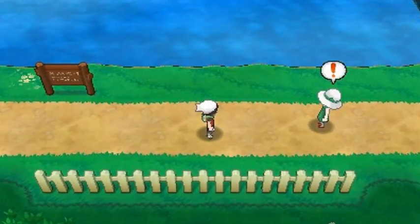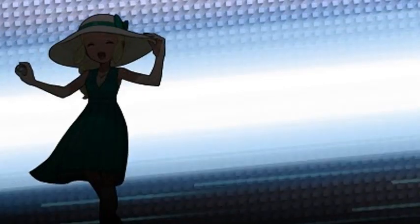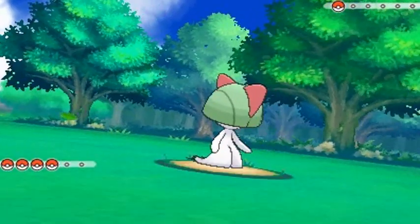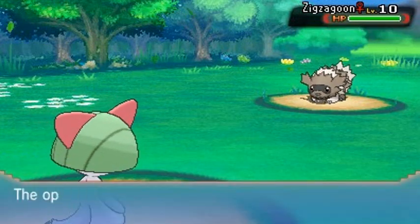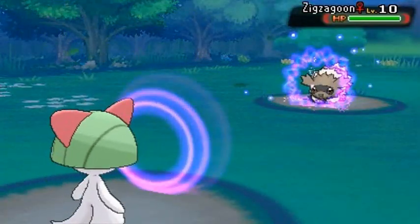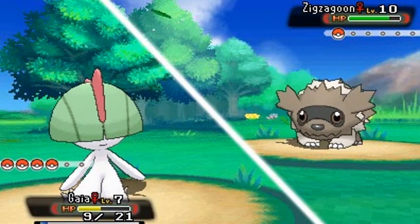I was gonna switch out my Pokemon but a trainer spotted me — she says we must have been fated to meet and asks for a battle. She's a Lady so she'll have a lot of money. She comes out with a Zigzagoon. I'll go with Gaia, still trying to get it to level 11. Not too worried about Sage of the Halo right now since it'd be battling the wrong type. Easy money, and the Exp. Share is giving a little more experience to our Pokemon.